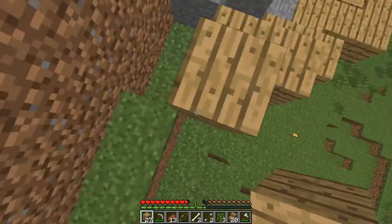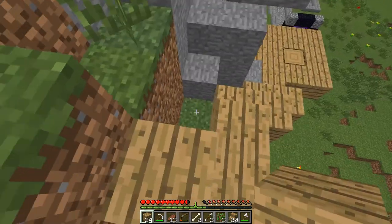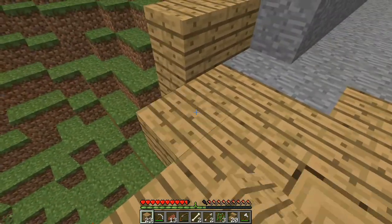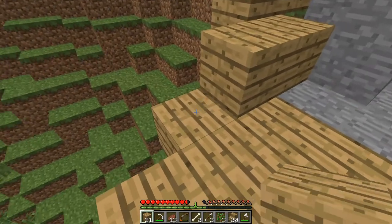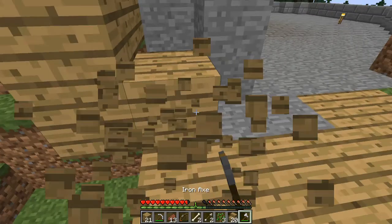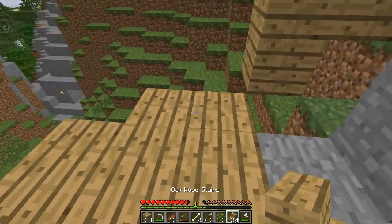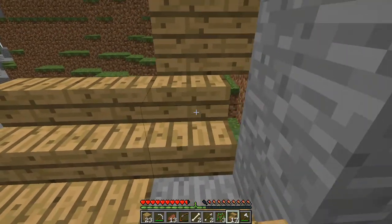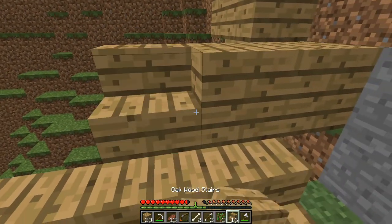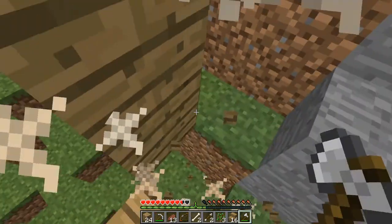It wraps around like this - yeah, something like that, that looks pretty cool. Let's make it one more wide. Let's break out the axe and grab the stairs. Put the stairs here to begin with. Right here I think we should have like a post, a little lamp post area. We're gonna break this - ow.